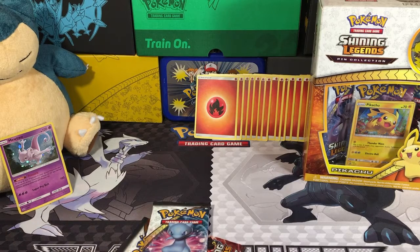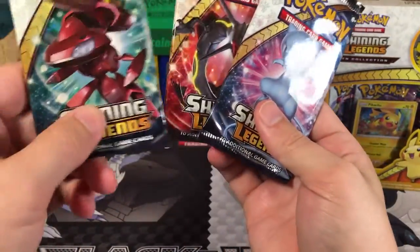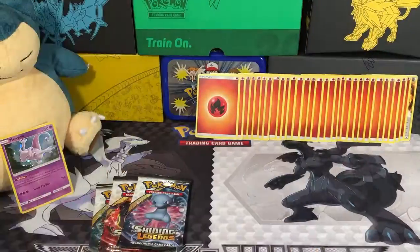Here we go with our packs. So we have three packs: a Mew, a Rayquaza, and a Genesect from the Mewtwo collection. Let's go ahead and get the Pikachu ones out — we'll open them all at the same time.